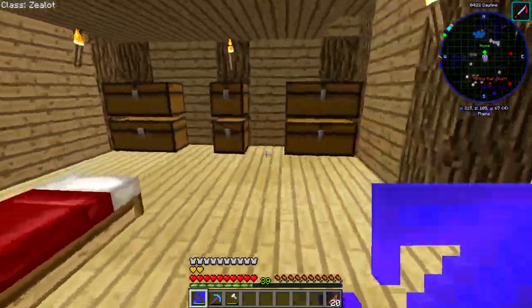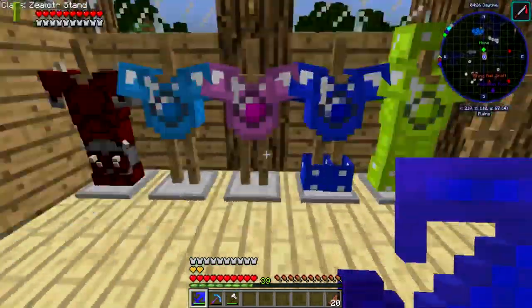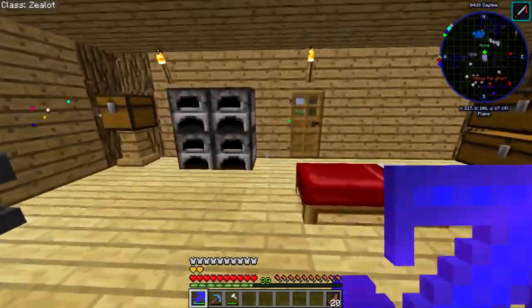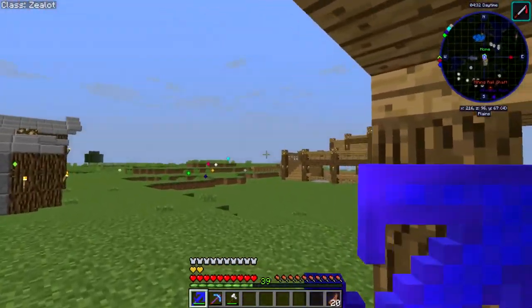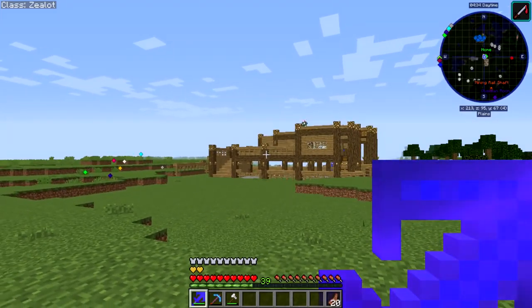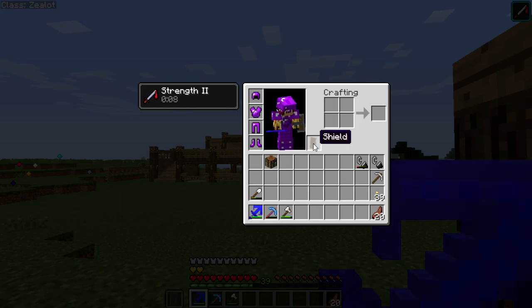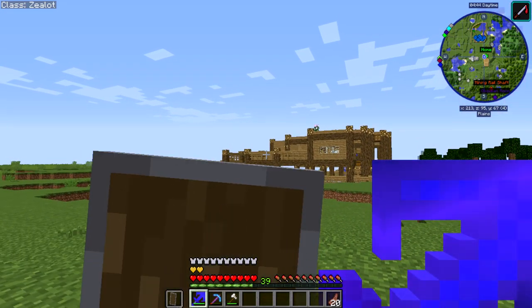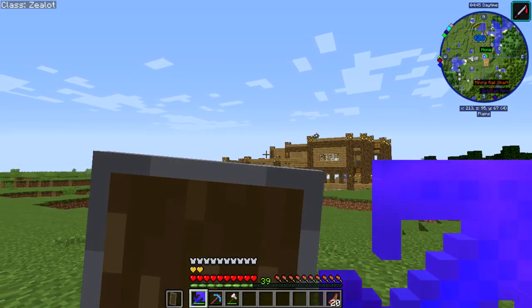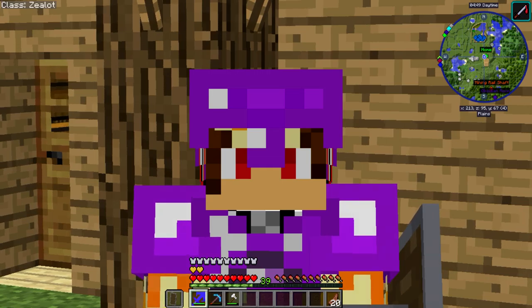I only have two Golden Hearts because this one does give me absorption, I believe. Let's get right into this and go check out the... not the Gollum. Let me make sure I have everything. I'm gonna take this with me too because I know he has some really big swings, so I'll have this and then I'll have this. Let's do this, guys.